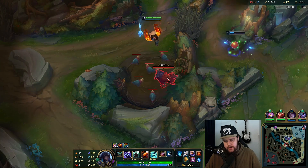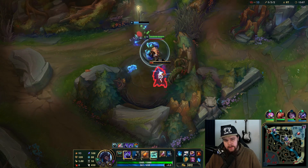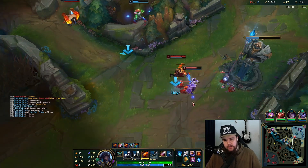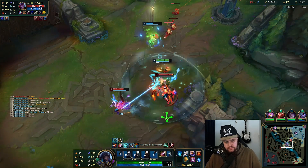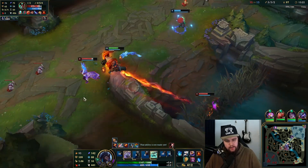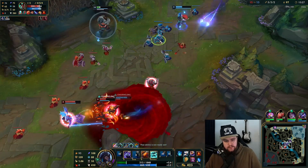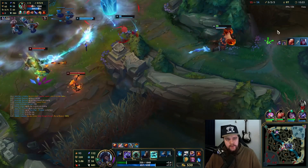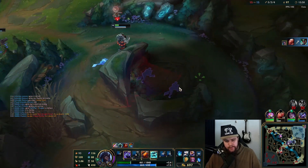Why did you just take my camp? He absolutely griefed me on that one — I'm dead here. I hit him but he's going to die now. I don't know why Trist did that to me — taking my camp is just rude, she lost hit it on purpose.